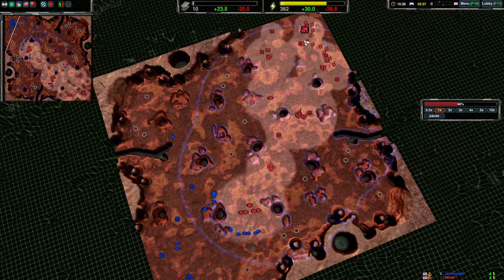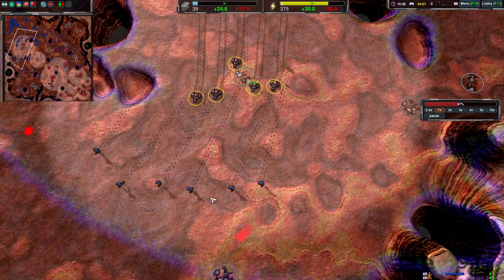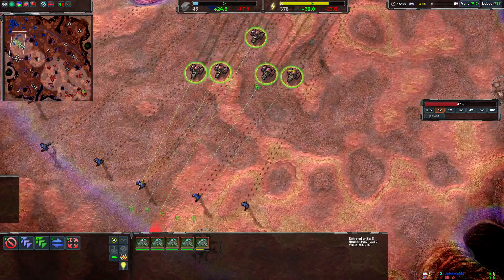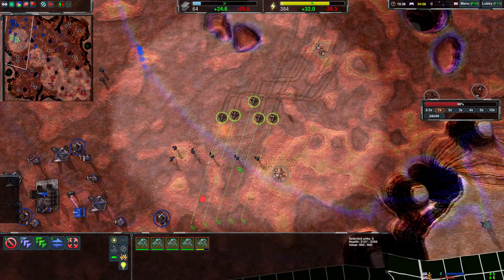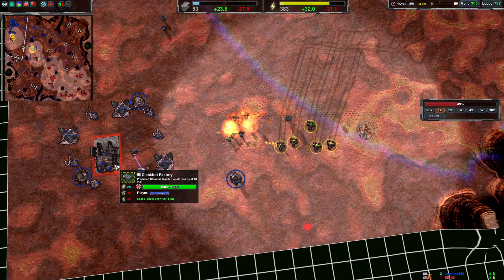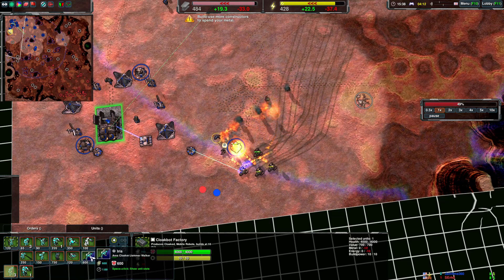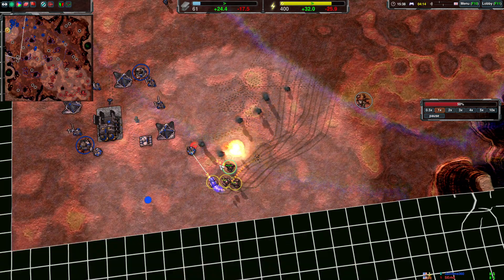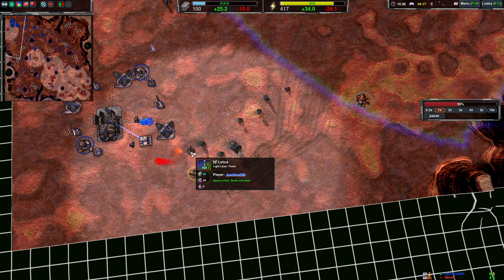The enemy is expanding pretty well. Here come the Kodachis — five Kodachis against six glaives, that's no match for the Kodachis. This is really problematic to counter. At this point you should be starting to make Reavers or Ticks. You lost all these glaives and only killed one Kodachi, and the Lotus turret killed another one.